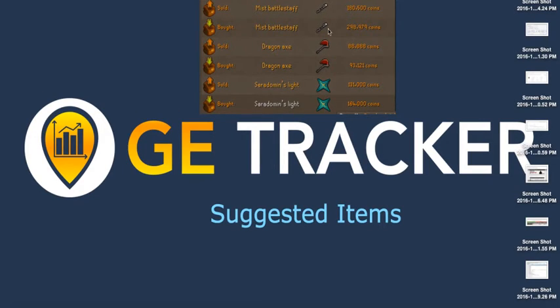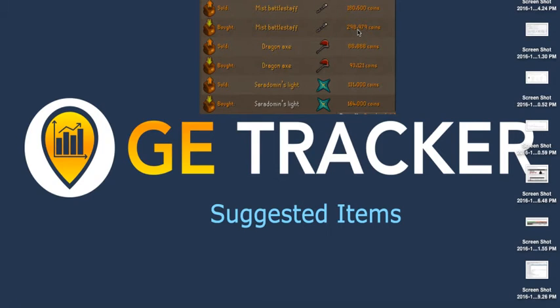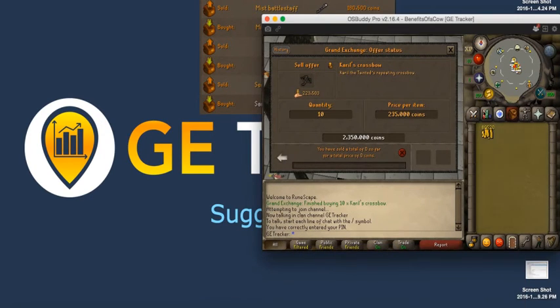For the Mist Battle Staff, I didn't pick this item because that margin was rare — the graph was showing me it simply wasn't happening consistently. It happened maybe once or twice a week, and that wasn't enough for me to justify trying to buy 10 or 11 of these. And for the Dragon Axe, I didn't buy that one either, simply because the profit margin was too small — only about 4,000 on an item. Given that it's a Dragon Axe, people already know how much it's worth, so that price isn't really going to budge.